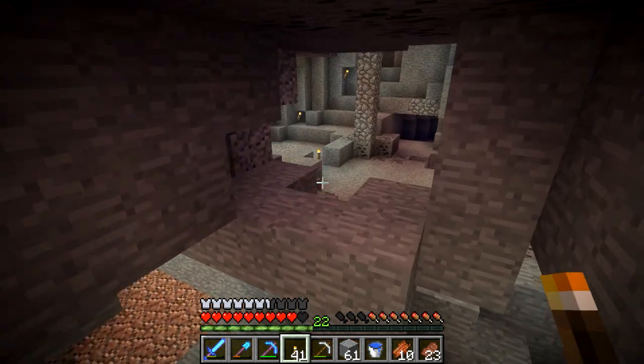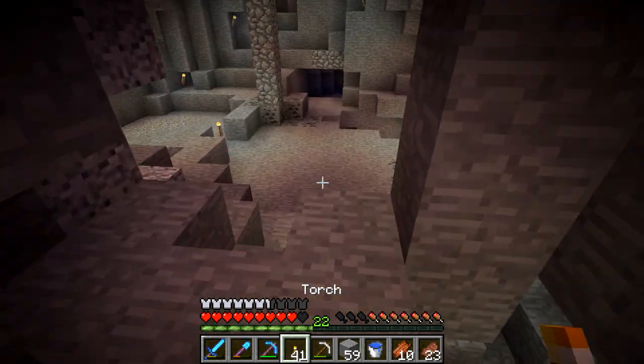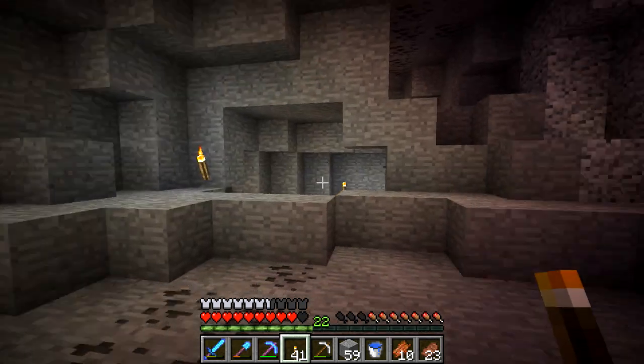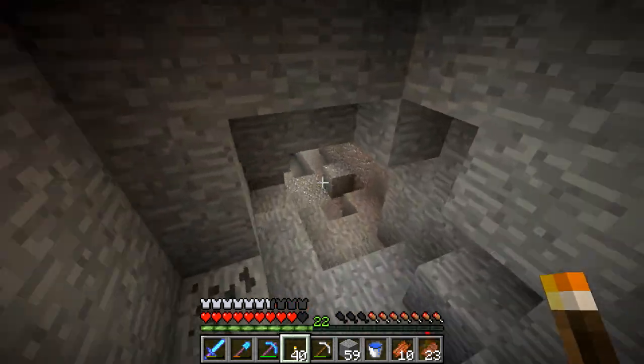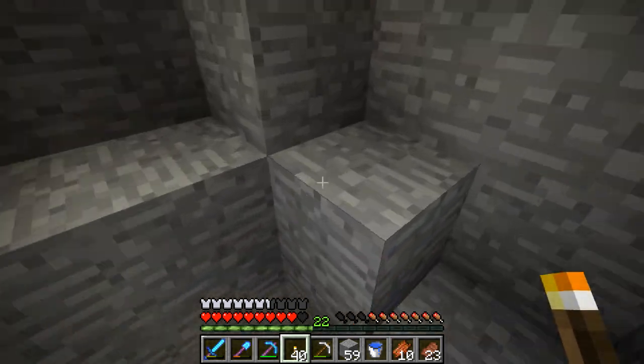There's a cobble pillar here — have I been here before? There are torches, so someone has been here. I don't think this is me. I think someone else has explored here and I thought I'd gone to a unique place.